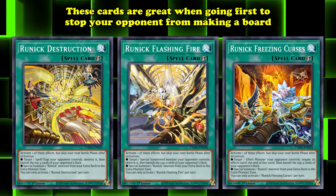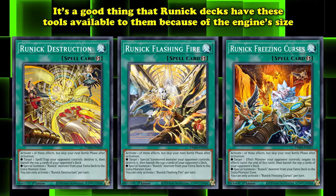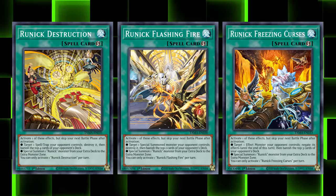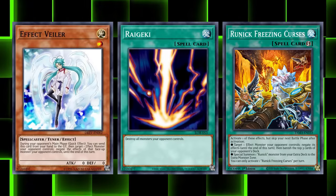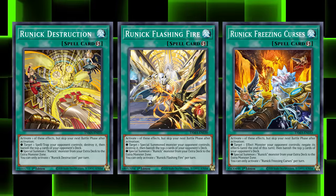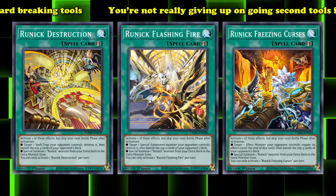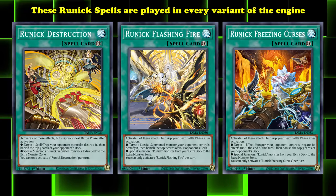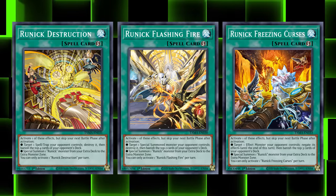These three Quick Plays act as the main interaction the engine has available to it and are cards you want consistent access to at all times — great ways to stop your opponent from making a board and great when going second to break a board. Because of how big the Runic engine actually is, most decks had to give up deck space that would otherwise be used for hand traps and board breakers for Runic spells. This would usually be a big issue, but because Flashing, Freezing, and Destruction exist, you're not really giving up going second tools for engine space. The engine pieces you're playing also happen to be board breaking tools themselves.